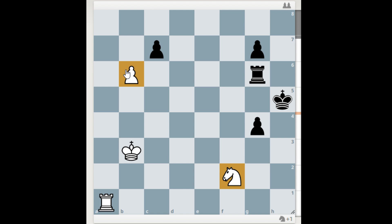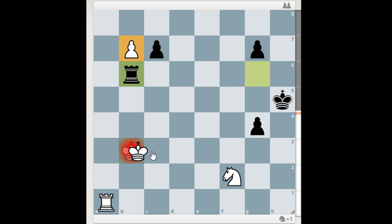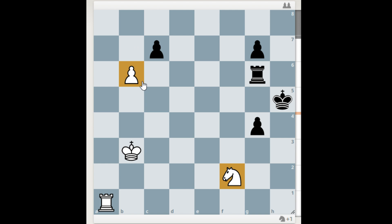The game ends in a draw, where black can even have some chances to win. If you play something like b7, you see that immediately black wins the pawn and it's a draw. If you take here, unfortunately black can give check on b6, attacking the king.